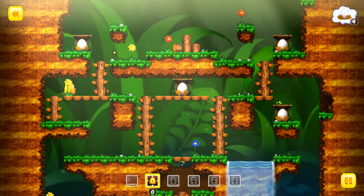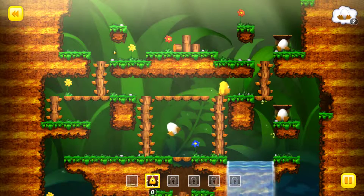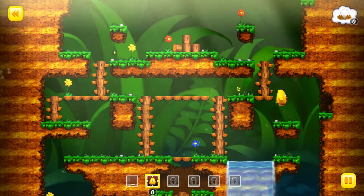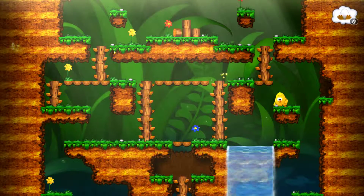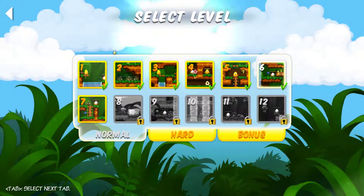All these eggs also have feet, which is slightly unnerving. Like, what? Are they like half-hatched? I mean, they move, but I know that eggs just do that when they're close to hatching. But these eggs all have feet, and I want to know why.